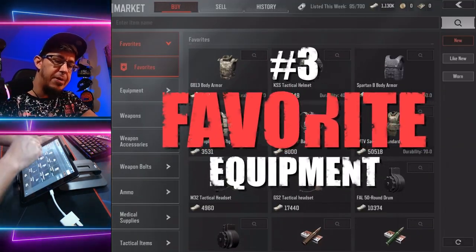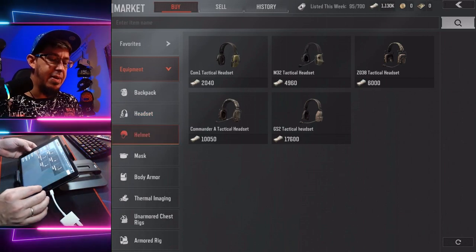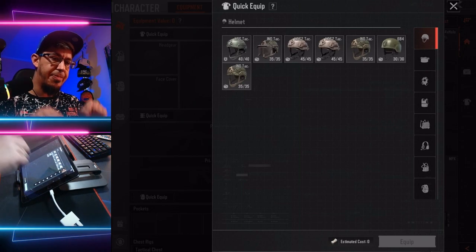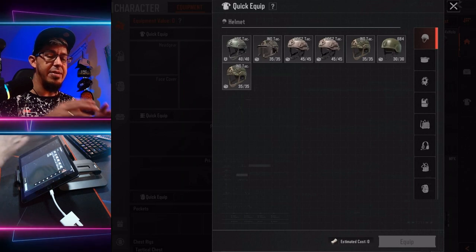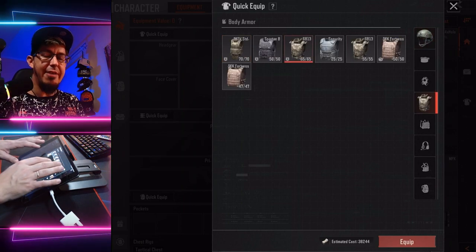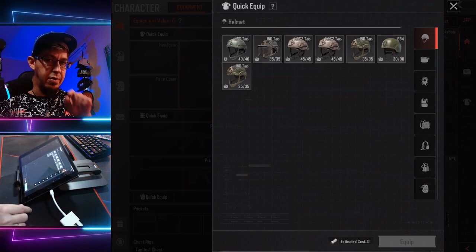The third preparation step is to hop into the market and set some favorite items. Go into headsets and select at least two options — a low-level and a high-level — and do the same for helmets, body armor, rig, and bag. Everything you add to favorites will appear in the quick equip menu, showing items you already own and items you can instantly purchase from the market. So you don't need to go into the market individually — just select your helmet, chest armor, and so on. The star icon on the bottom left of an item indicates it would come from the market.